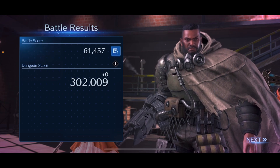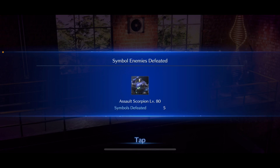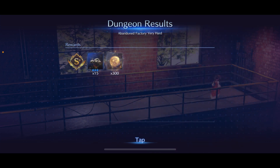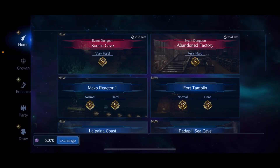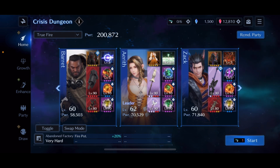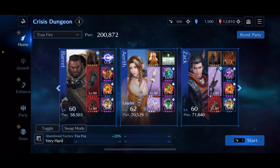Final score: 881,000 — S+ clear! Aerith hits level 62, which is nice. By the one-year anniversary we'll probably be around level 100 given 15 level-ups in the first three months. That's the Abandoned Factory event dungeon on Very Hard. I really don't think it's too bad — I hope this guide has been helpful. I'm always eager to hear your strategies in the comments. Thanks for watching, thanks for your support, and have a wonderful day — take care and peace!